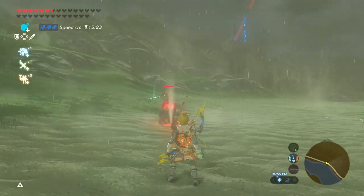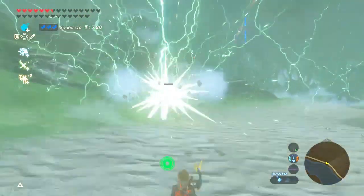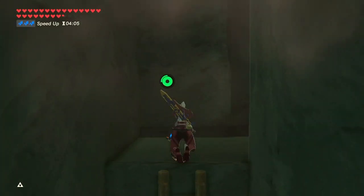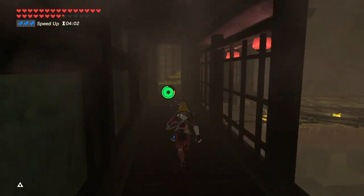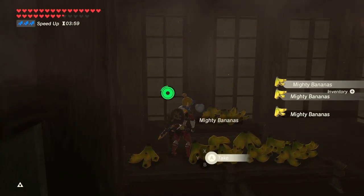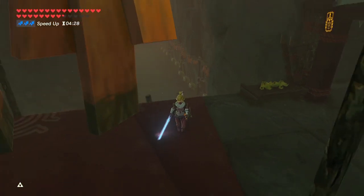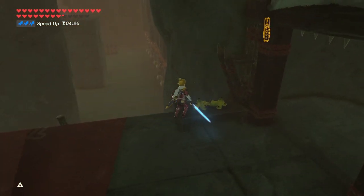There are many places to get bananas like killing Yigas, but there are three that I find easiest. First, in the Yiga clan hideout. From the entrance, once you're in the hideout, right after the first room there is a ladder. Climb up and you should find lots of them. There are some bananas all around the hideout and in total you should find under 30.